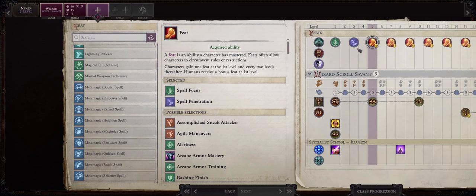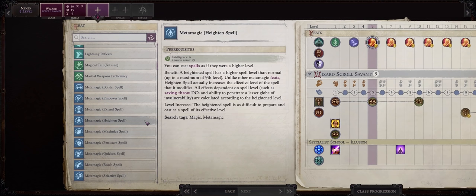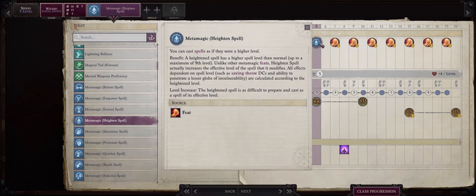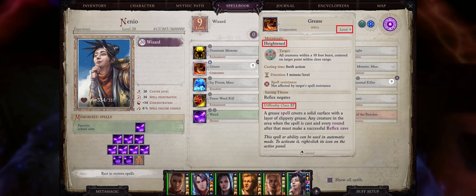At level 5 we have our first feat, and for this one be sure to go with heightened spell. Nanyo in this build will be mostly a crowd control caster focused on debuffing the enemy, buffing our party, or instantly killing the enemy. Heightened spell helps a lot with that, as it is a way to increase not only the difficulty class of certain powerful debuffs but also increase the number of castings you have of that spell — you can get them on multiple spell levels and not just the original spell level.